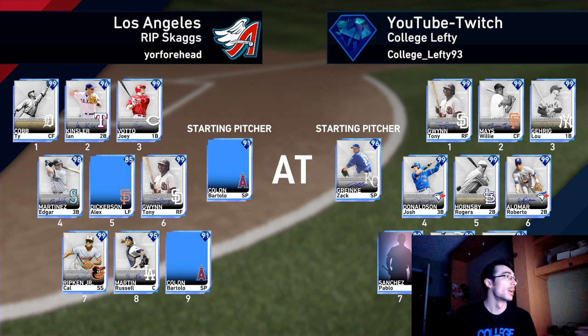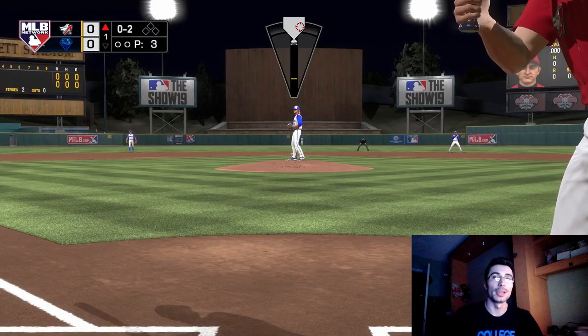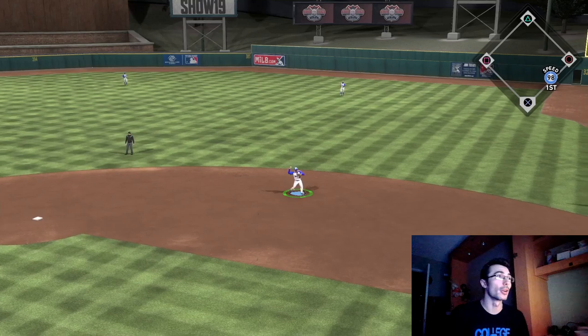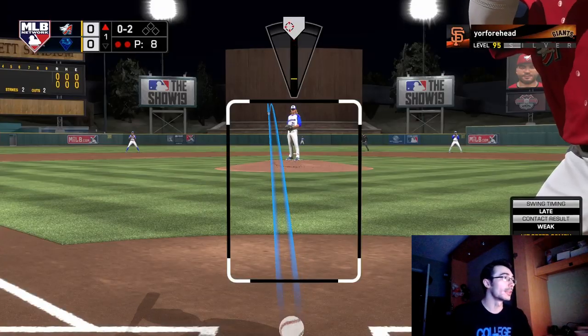We are going up against Signature Series Bartolo Colon. You get this card by completing Colon's Moments and Missions, and once you complete those you get an unsellable Bartolo Colon. Definitely a pretty good card. I have gone over his stats in a previous video — he has lower hits and K's per 9, but his control is very good and he has good speed differential on his pitches.